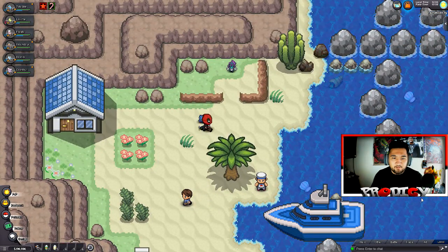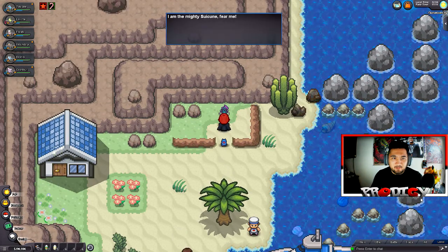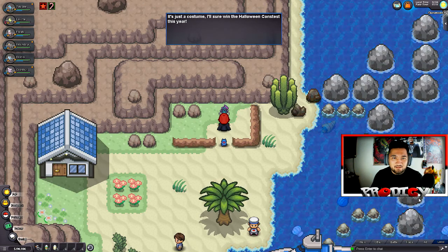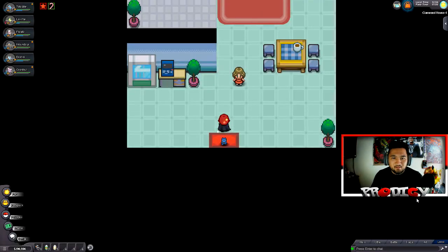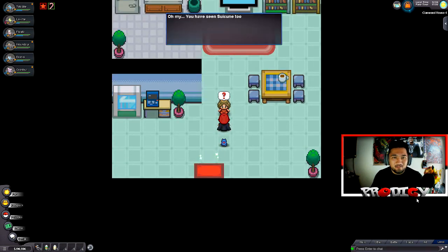Up north here, Suicune's chilling — how close can we get? I am the mighty Suicune, fear me. Ha, you believe that? It's a costume — I'm sure I'll win the Halloween costume contest this year. God damn it, we got baited. An NPC says she saw Suicune too, that he was heavily injured and tired, so she brought him into her house and healed him. Please keep the secret between us.